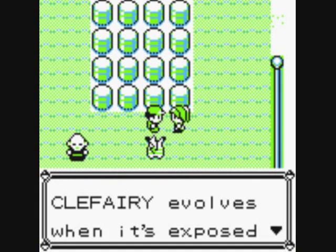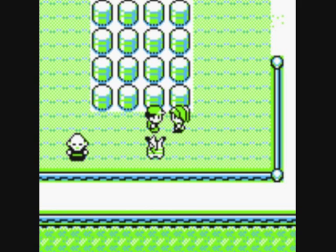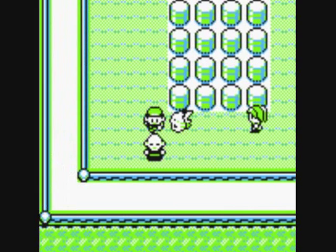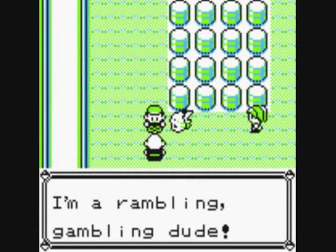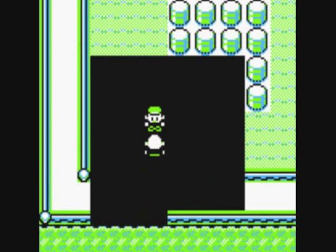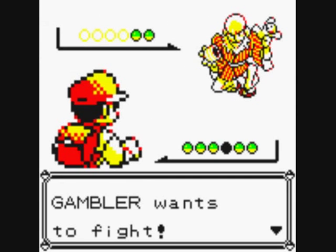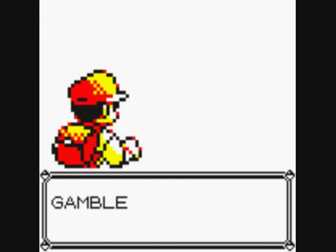An NPC says: 'I heard that Clefairy evolves when it's exposed to a Moonstone.' You heard correct. Next up is a Gambler trainer — he's dressed like William Shakespeare for some reason.